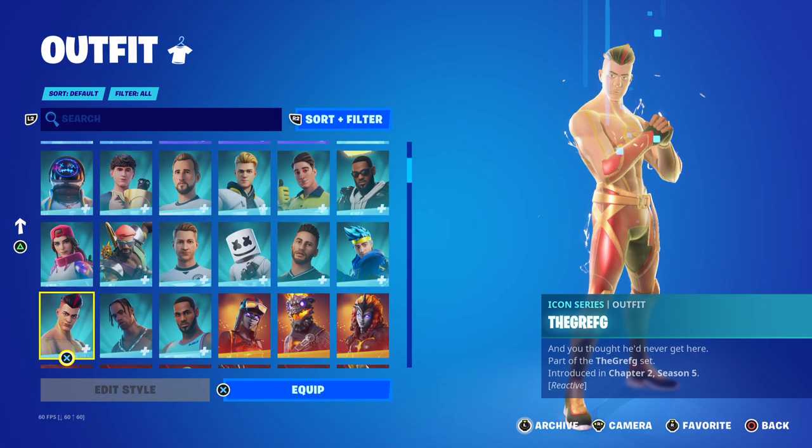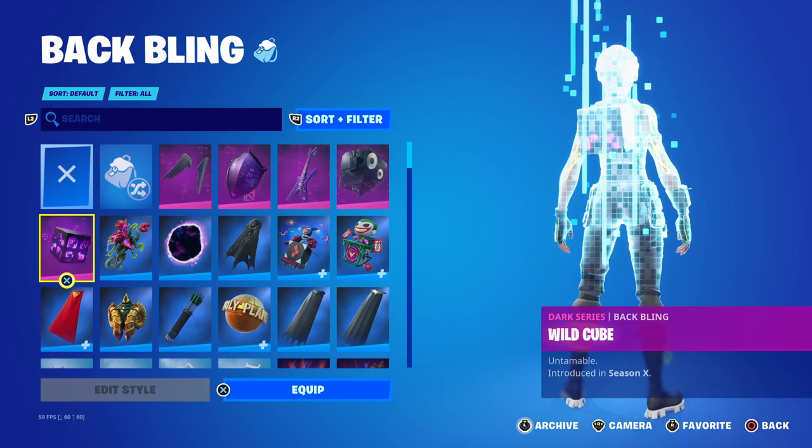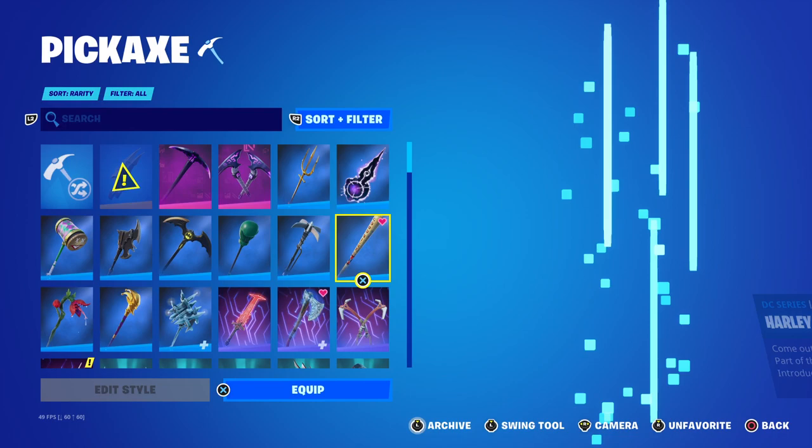Comment down below if you do actually have the Travis Scott skin. It does have the default edit style and the T-3500. It also has a back bling — the Cactus Jack, which comes with the Travis Scott skin, and the Astro World back bling, which comes with Astro World.